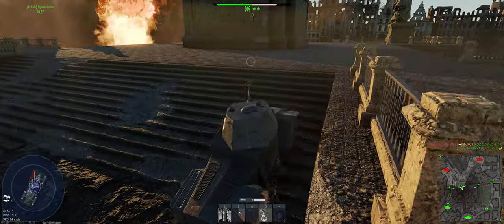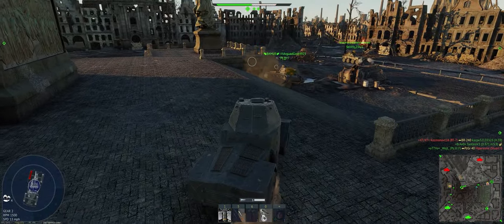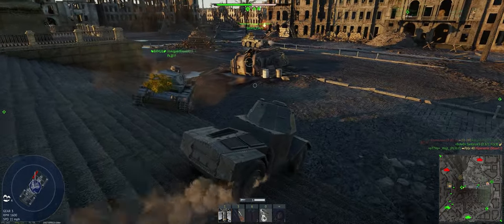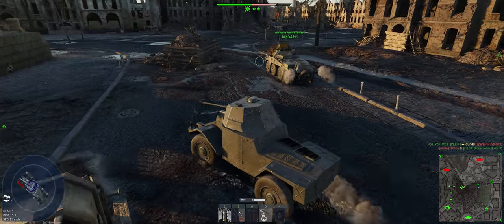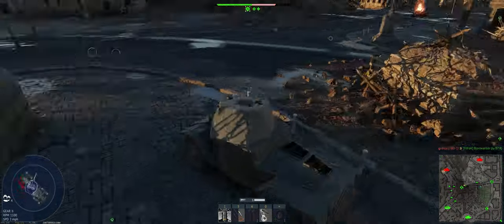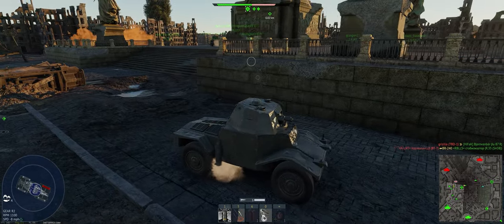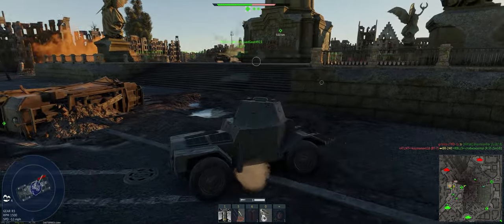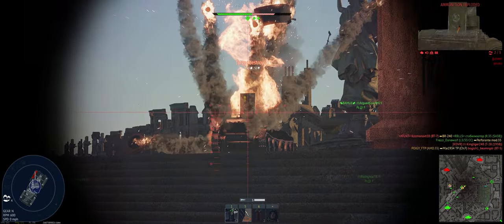Got a little bit of cover with the smoke and fire — let's use it to move over here. Watch our right-hand side; there are guys down there but that doesn't mean it's cleared. Oh — T5 to our left. He's down.